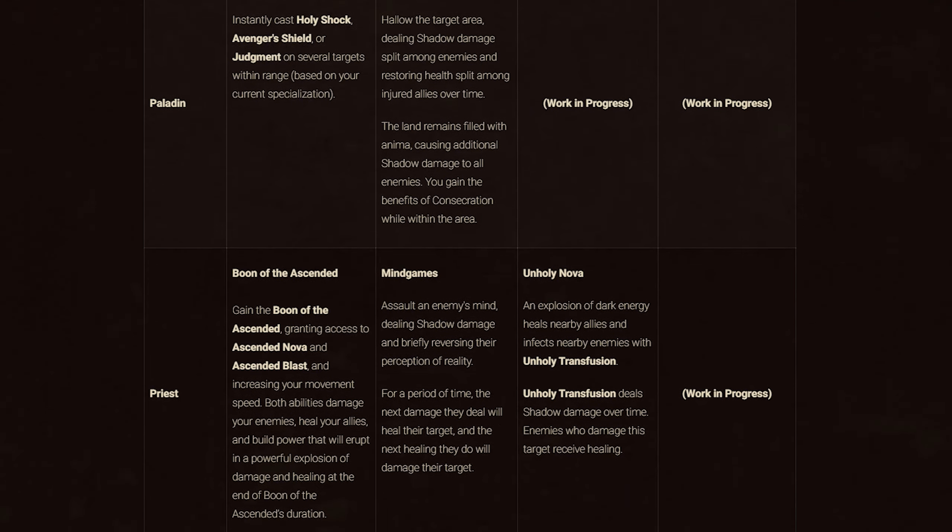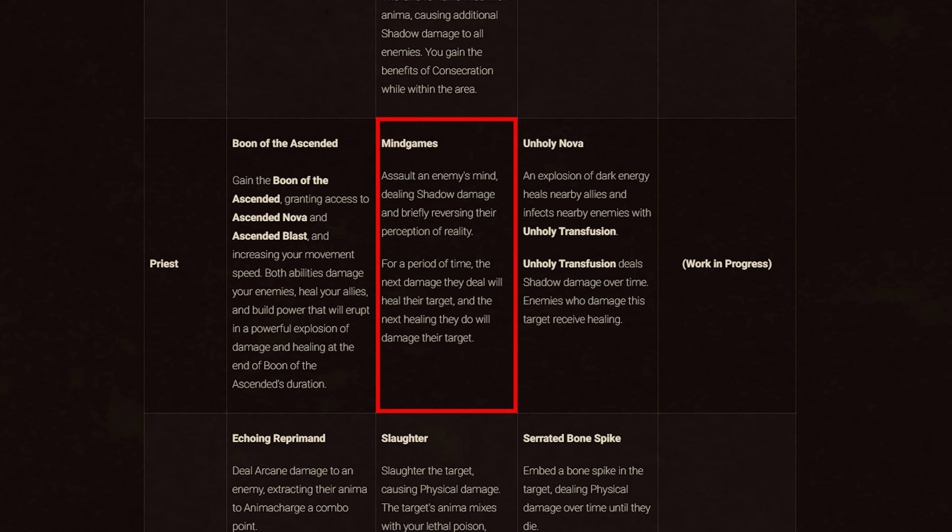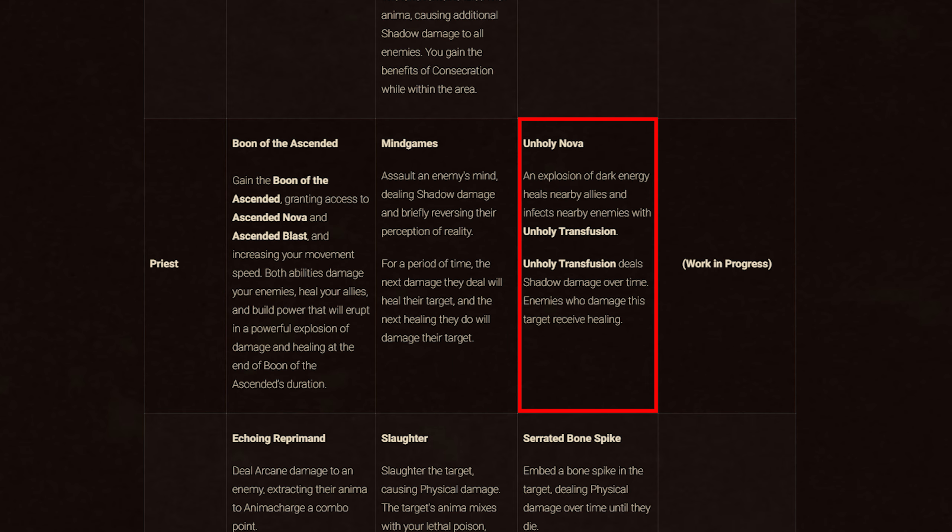Priests next. Covenant abilities: Kyrian gives Boon of the Ascended, granting access to Ascended Nova and Ascended Blast while increasing movement speed — both abilities damage enemies, heal allies, and build power that erupts at the end of the buff. Venthyr grants Mind Games, which deals shadow damage, then for a period of time the next damage they deal heals their target and the next healing they do damages their target. Necrolords gives Unholy Nova, an explosion of dark energy that heals nearby allies and infects nearby enemies with Unholy Transfusion, dealing shadow damage over time — and enemies who damage the affected receive healing.